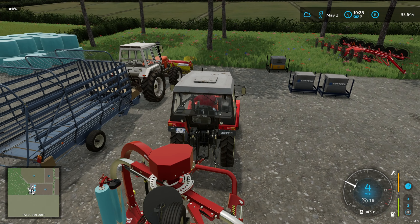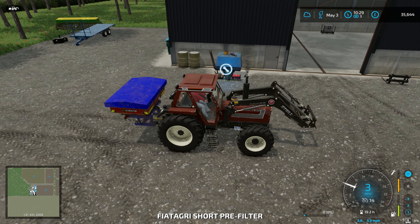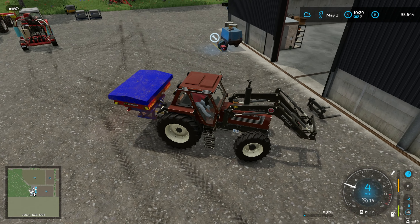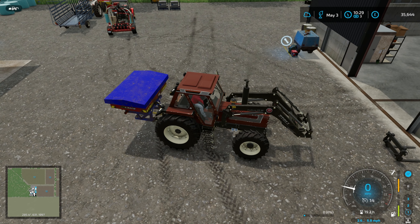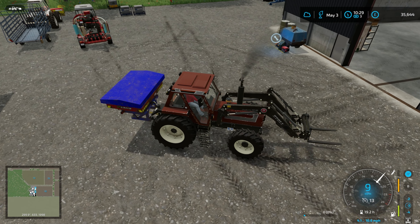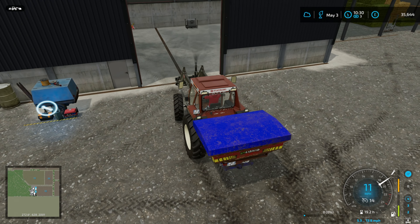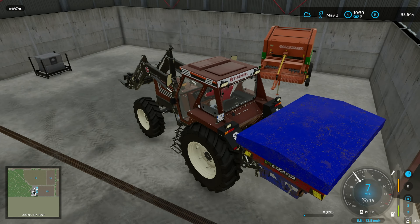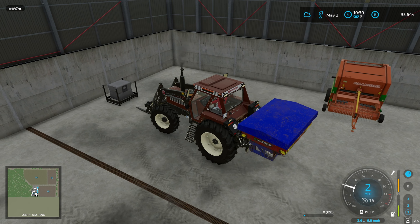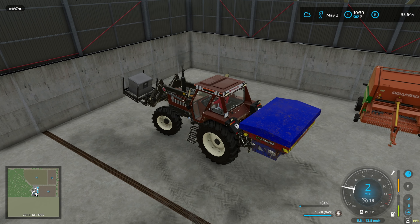There's not a lot going on at the moment, we're in a pretty good place with all the fields. I've taken out the auto milk sale because we can get a better price if we sell it ourselves - I think the script takes an average or something. We're going to get a milk trailer later on and I'm going to start setting up some auto drive stuff. I haven't used auto drive in a while so that's going to be interesting.